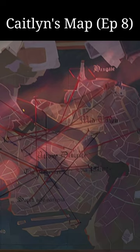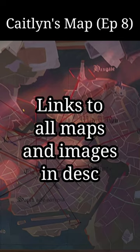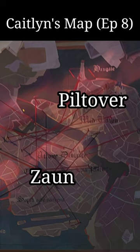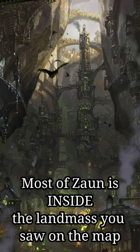So there is a map in the show. This is Caitlyn's map, and I'll leave this as a link in the description along with everything else I'm about to show you. It's basically like this: Piltover is here, Zaun is here, they're separated by a bridge.